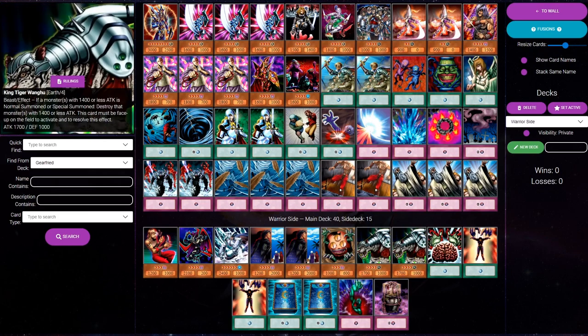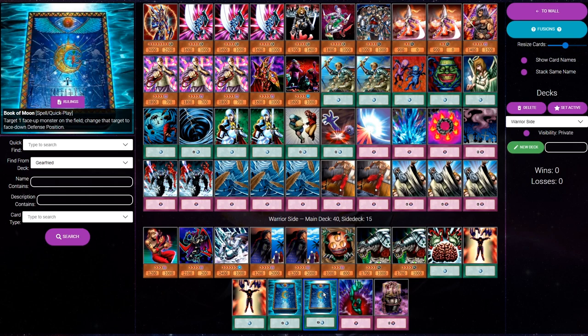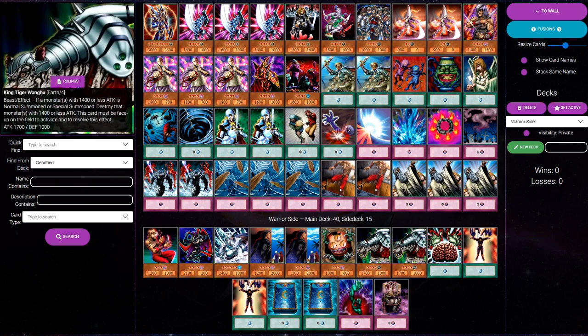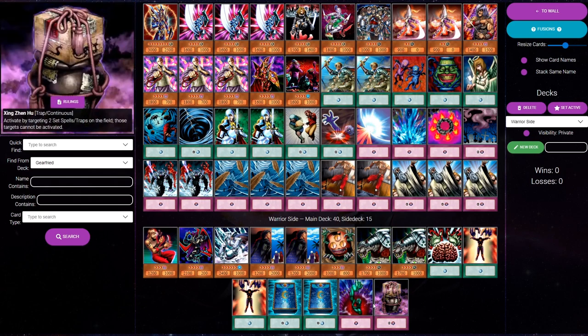Last but not least, we've got four cards in our side deck for the goats meta matchups — that is Book of Moon and King Tiger Wanhu. These cards are in our side not just because this can be a bad matchup for us, but because that combo is pretty popular in goat format — it is called goat format for a reason. Lately, as Book of Moon has been disappearing from main decks, we've even seen a slight uptick in those goats meta strategies, so we want to be prepared in the side deck if not the main.